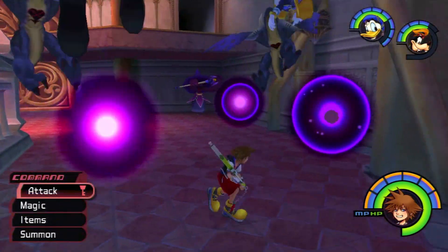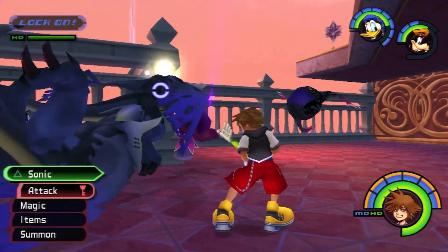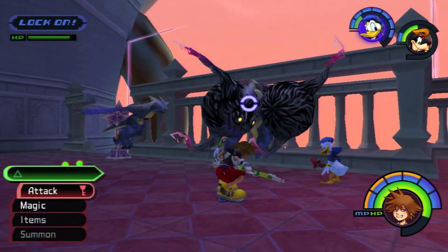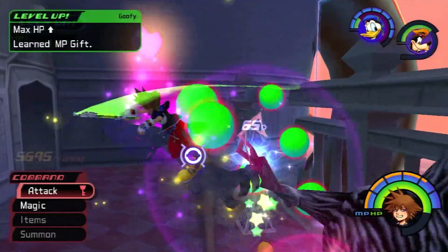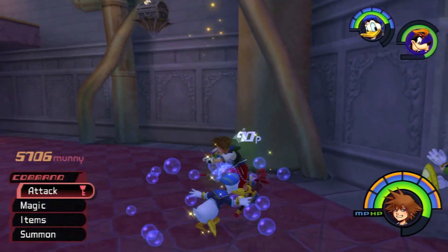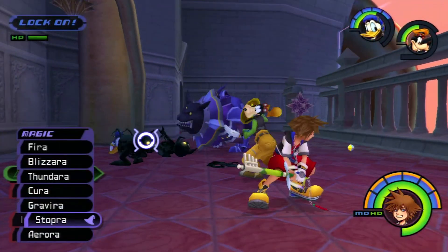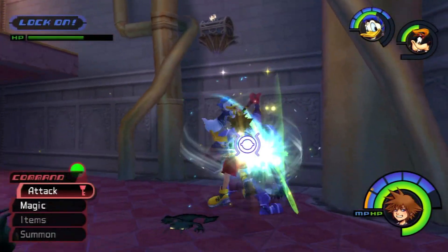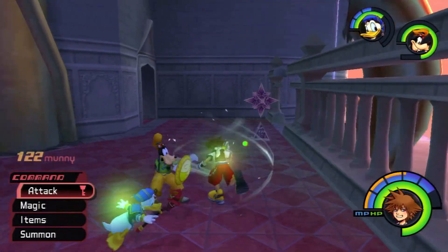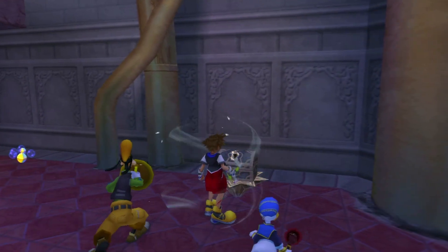That's kind of the thing with Hollow Bastion — a bunch of annoying heartless to deal with. I do enjoy this world for the challenge it provides — it's a pretty fun world with satisfying puzzle elements and it gives you a lot of XP. The heartless are just so annoying to deal with, especially the Defenders whose wolf-like shields really hurt. You just have to get around to the main wielder of that shield and attack them from behind.